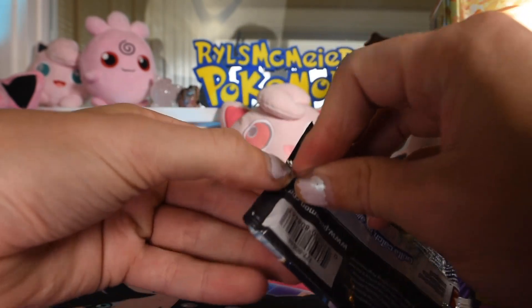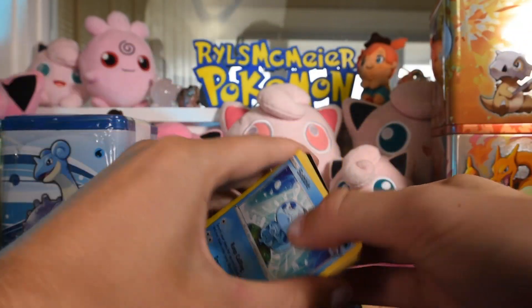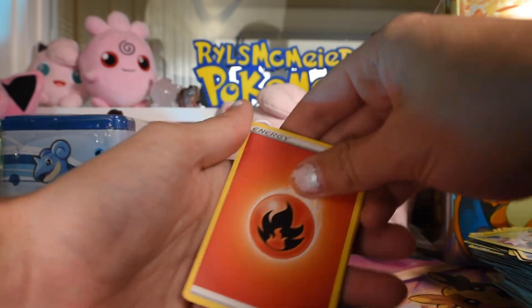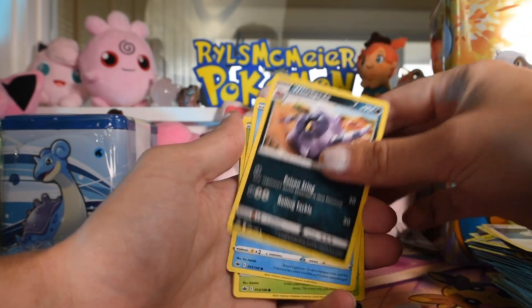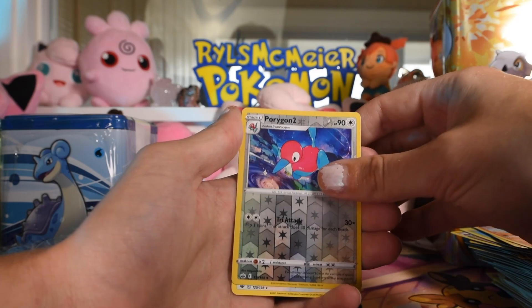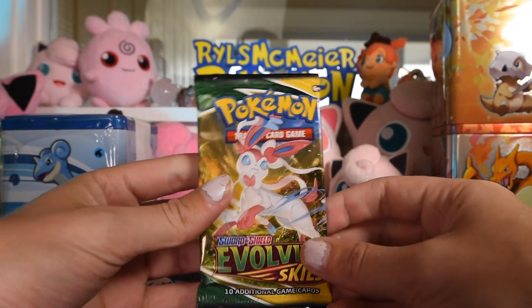Chilling Rain again — we be opening Chilling Rain, folks, that's what we be doing. Code card, four to the front. Energy, Sealeo, Maloney, Bounsweet, Furfrou, Diglett, Larvesta, Porygon 2 as our reverse, and Zangoose as the rare — a lot of non-holo rares today.